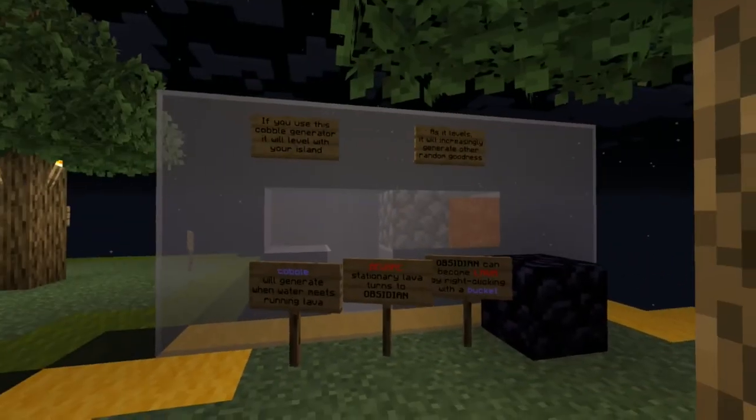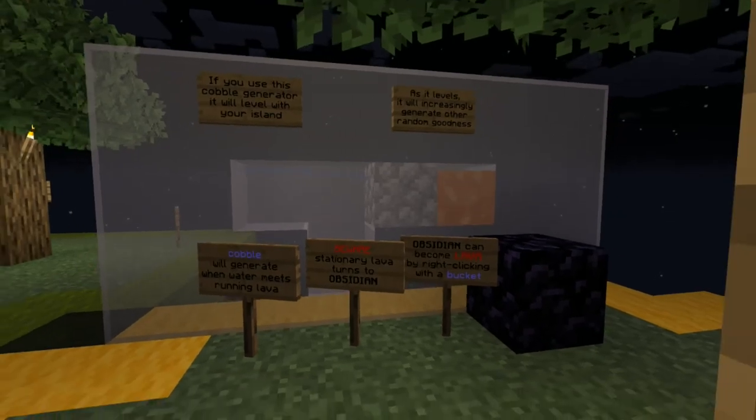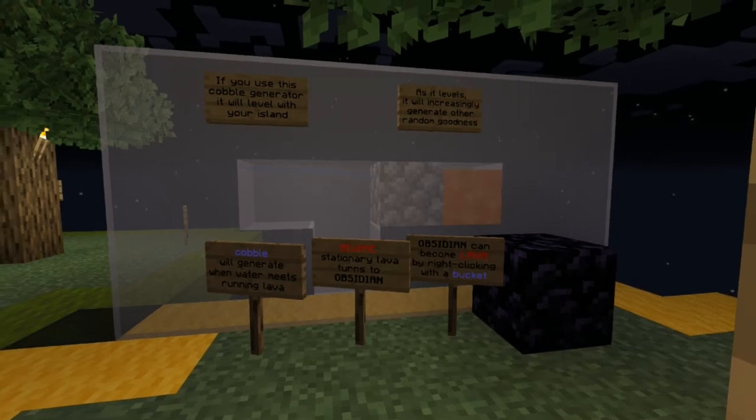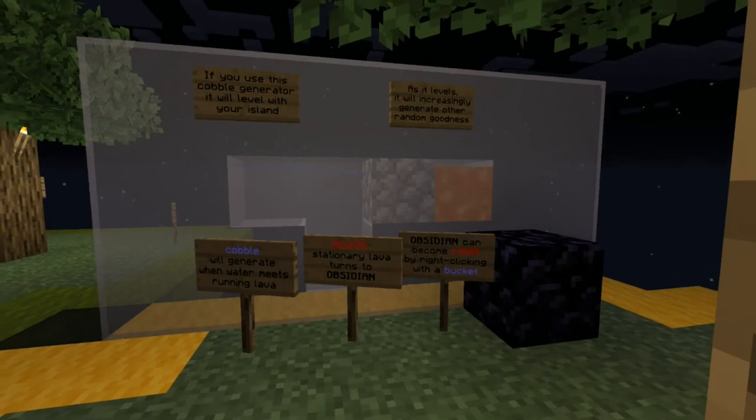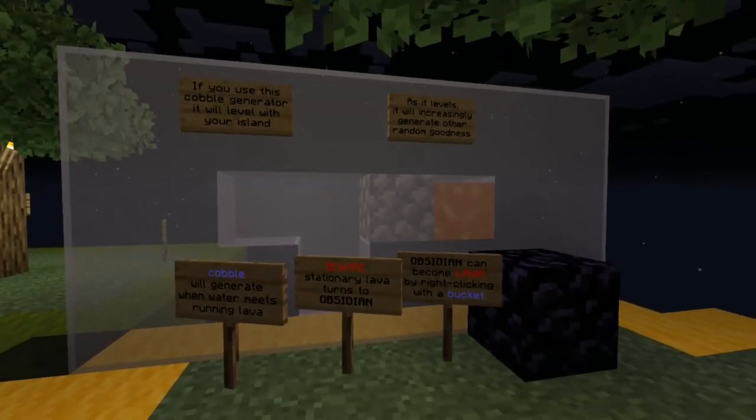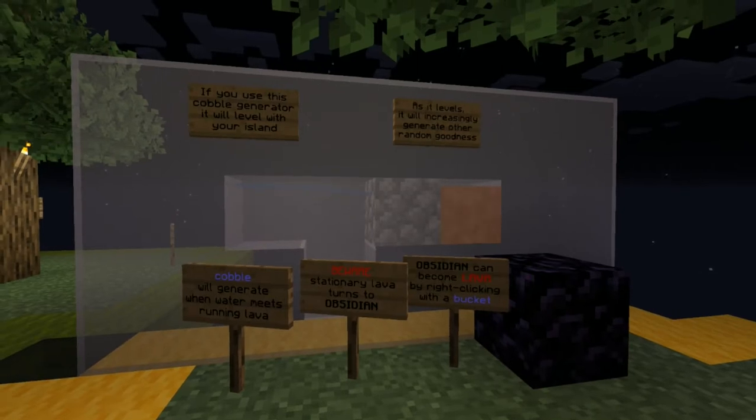You can build a cobblestone generator — there are a couple of different designs. We are using the Custom Origin plugin on our server to get a little more variety in blocks a bit sooner. Custom Origin is set up to use a specific style of cobblestone generator where the water falls at least one block; other types where the water doesn't fall at least one block won't be recognized by Custom Origin, which is good if you want 100% cobblestone but not ideal if you're trying to get other blocks.